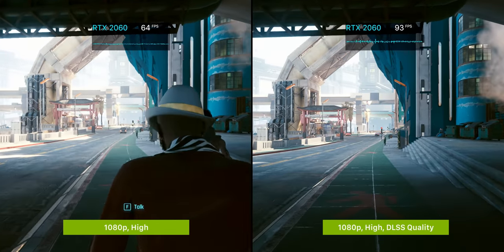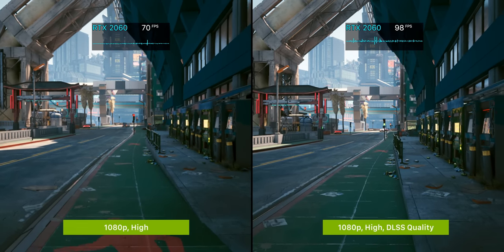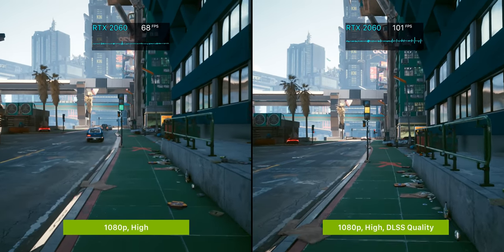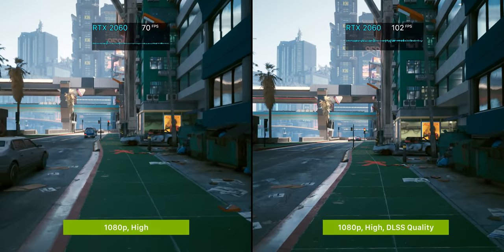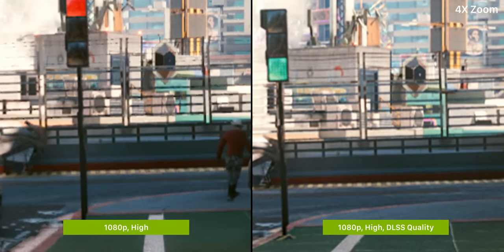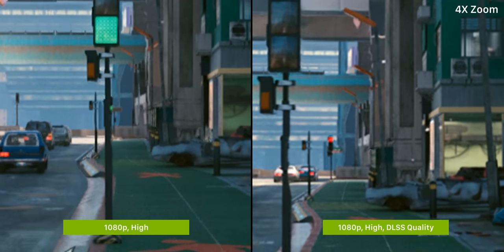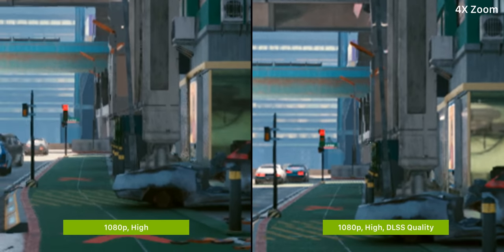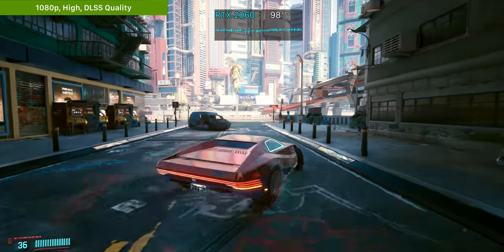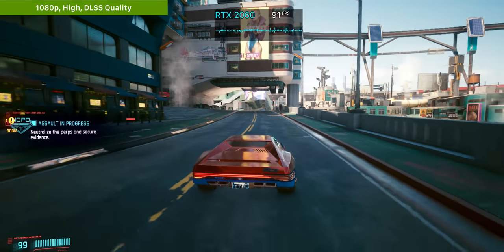Take the RTX 2060 for example — not an old GPU by any means, and definitely capable at 1080p in most games. Cyberpunk 2077 pins this card to an average of just 61 FPS in our benchmark run. By enabling the highest quality DLSS preset, we gain around 40% on our average frame rate, and at 1080p, DLSS quality actually makes the game look significantly better. Much more detail is resolved, and we don't get those shimmering and flashing artifacts. This is probably one of the best DLSS results I've seen in any game — both a significant quality and frame rate improvement by enabling just one setting. RTX 2060 and 2060 Super owners can squeeze more life out of those cards before feeling the need to upgrade.